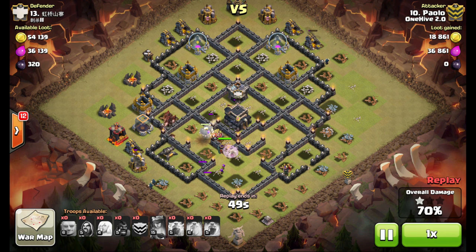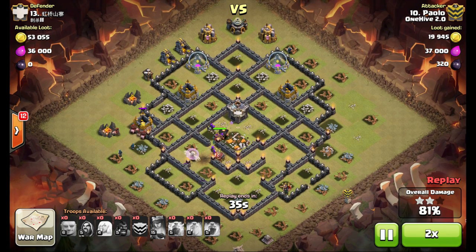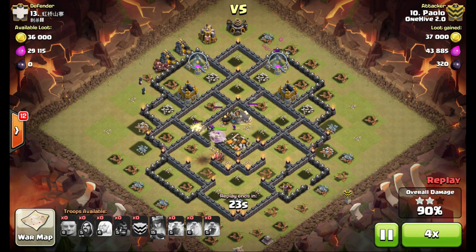The queen is still up taking out the town hall. The only bad part of this attack could be if the giants get hung up on walls making cleanup harder, but he's got plenty of hogs and wizards left. Speeding it up now — only cleaning up trash buildings. Nice attack, Paulo.